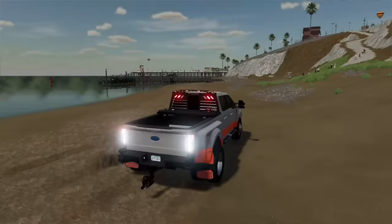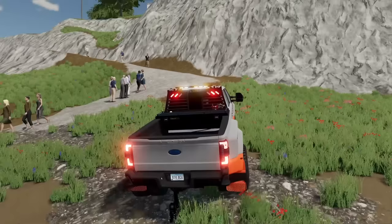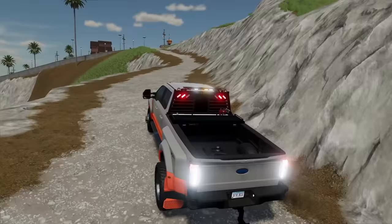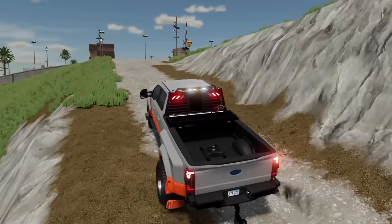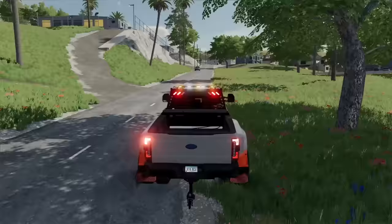We're going to need a flatbed. This F450, while it's a good truck, it's not going to get the job done. So we're heading over to the shop to customize a new flatbed truck. We also have to send in a distraction to the security team so they don't get alerted when we steal these cars back for the bank. I'll meet you guys at the shop to customize some decoy vehicles and a new tow truck.